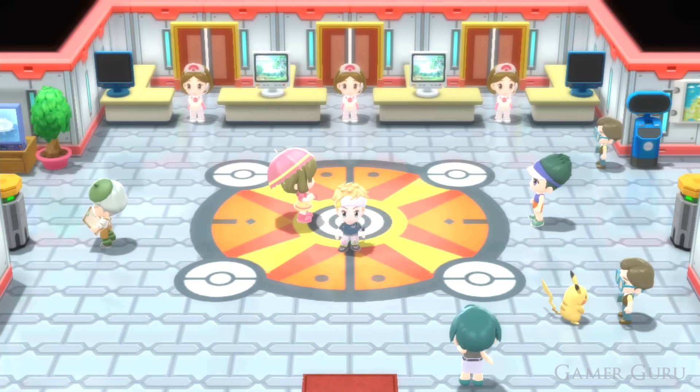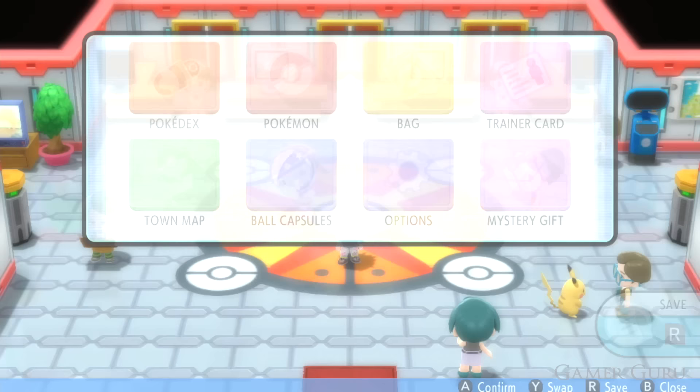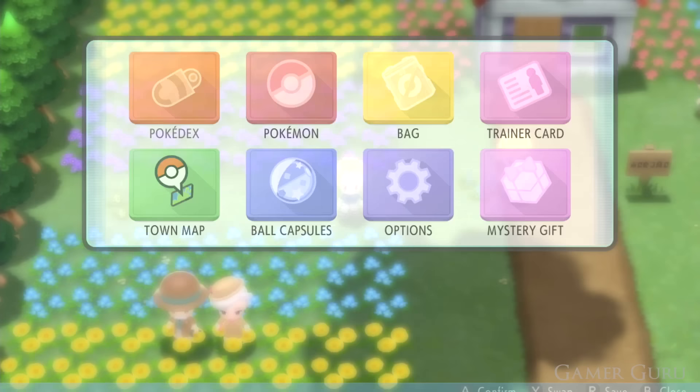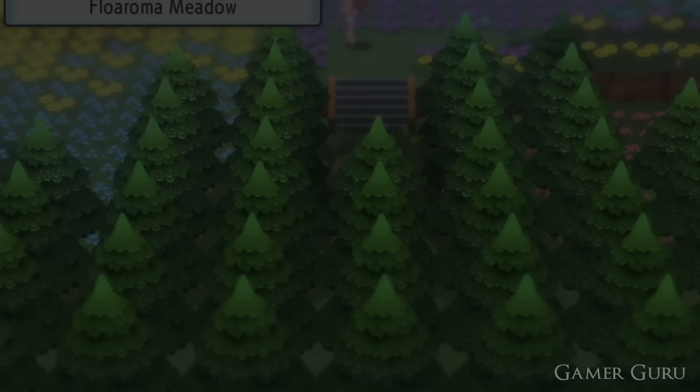Now that we've completely forgotten what eating or sleeping feels like, we've played almost 90 hours of this game in less than a week. So I think it's finally time for things I wish I knew earlier in Pokémon Brilliant Diamond and Shining Pearl. We're going to start off with some basic tips for newcomers and then move on to more complex stuff, so even veterans can hopefully learn something new. Without wasting any more time, let's jump right into it.